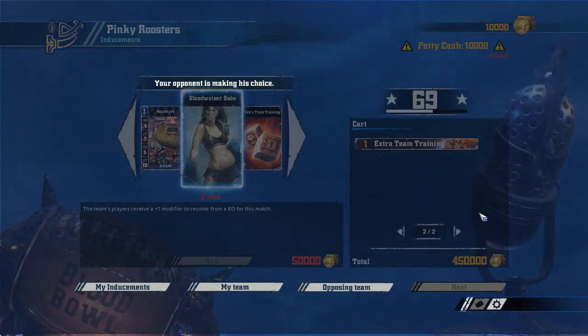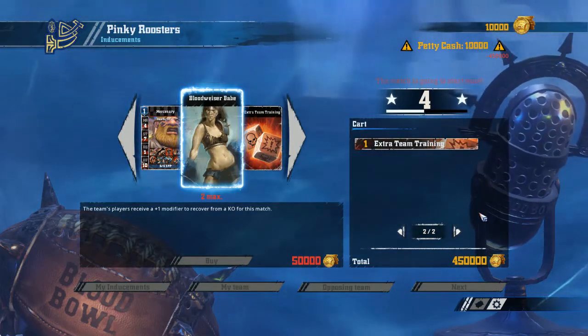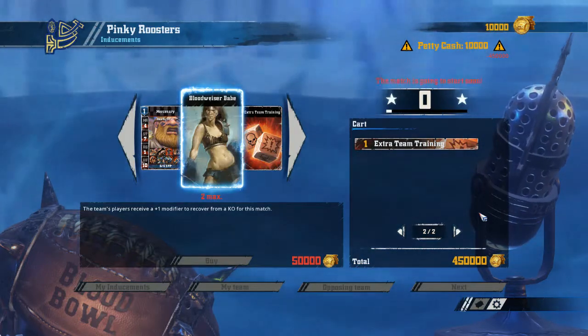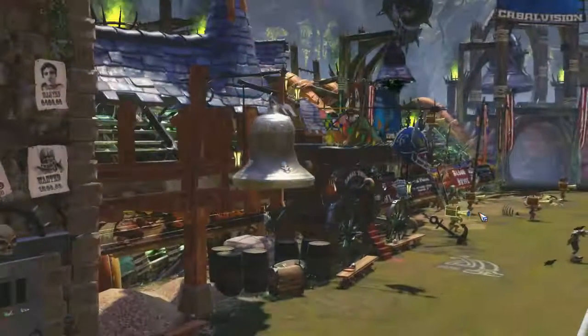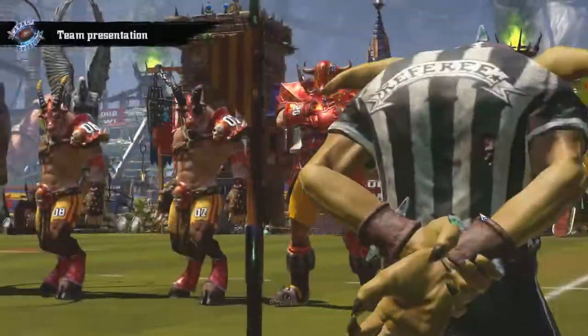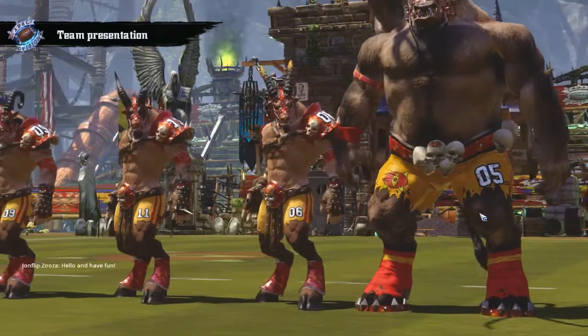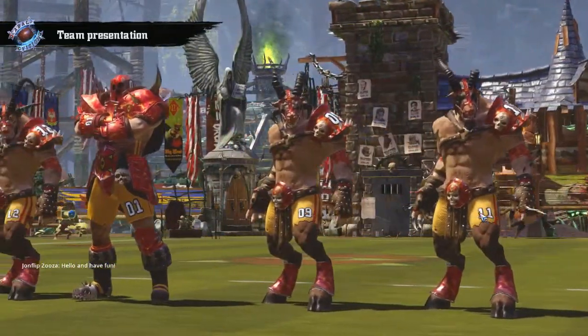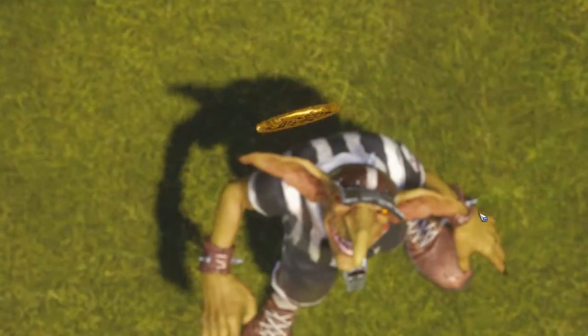No Star Player either. If you want to pick an Apothecary and two Bloodweiser Babes, you might also want an extra player to protect yourself if that's your concern. The Wizard is a problem of course — you can't really defend against a Wizard and their magic. Now how do we start against Dwarves? Apparently we're starting on offense because he chose defense.